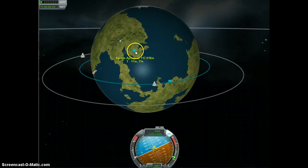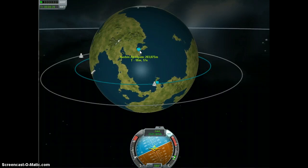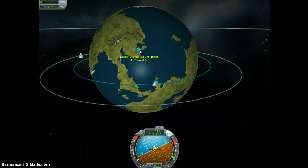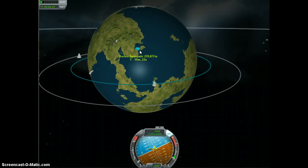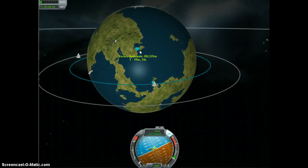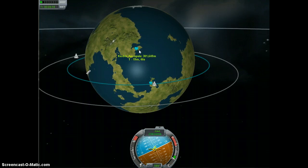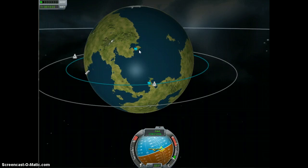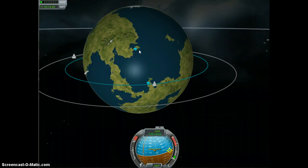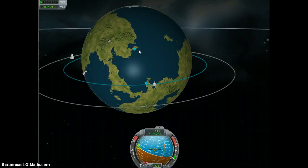We have an orbit that we're not going to come out of unless we actively burn away. We're getting to my orbit, so I'm going to slow us down a little bit — not because I need to, but because I want to have better control over when I reach 300,000 meters, which is my test altitude for all of my spacecraft. In order to avoid a problem I had last time I was trying to record this tutorial, I'm going to roll our ship right now over to bearing 270 so that I don't accidentally bring us out of orbit when I'm trying to put us into a better orbit.